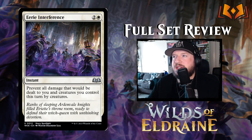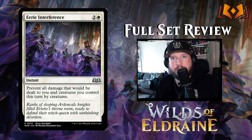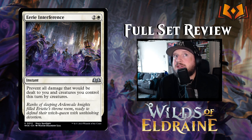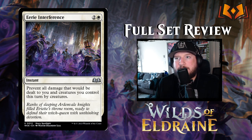Eerie Interference is next: 2 and a white for an instant. Prevent all damage that would be dealt to you and creatures you control this turn by creatures. This is nice — it's kind of a white play on phasing out, but more in the vein of green fog abilities. The nice thing is they specify damage by creatures specifically, not all damage. So if you're up against a wide board or big stompy creatures, this is a cool card to have. I love the art as well.